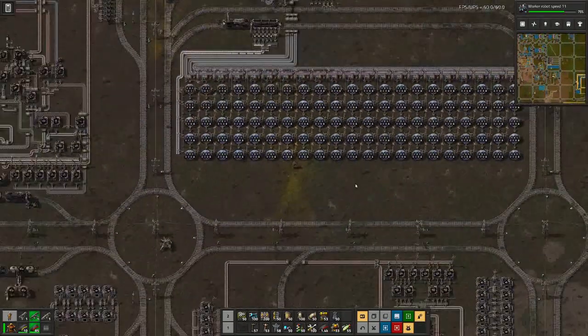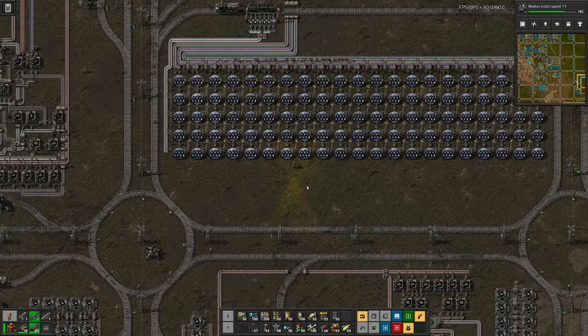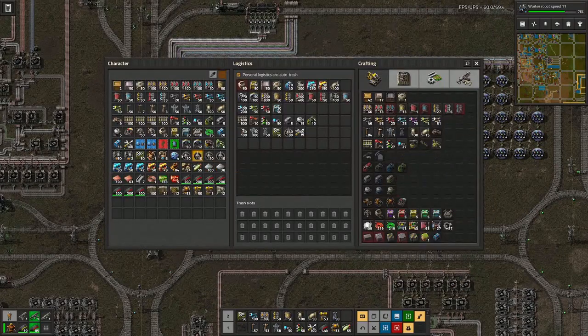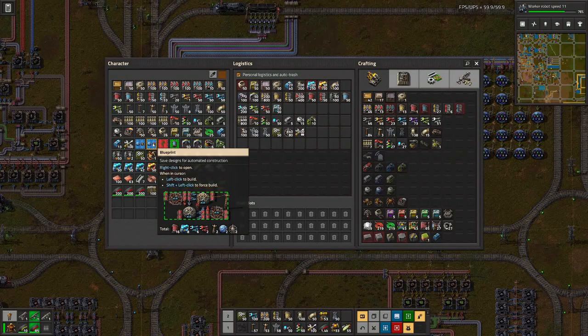But first let's figure out how we want to restructure this setup. I have investigated two approaches. One is this one — nicely tileable — containing two labs and two beacons, and we have in total four belts, same as we have in the current setup, and we have direct insertion from the belts.